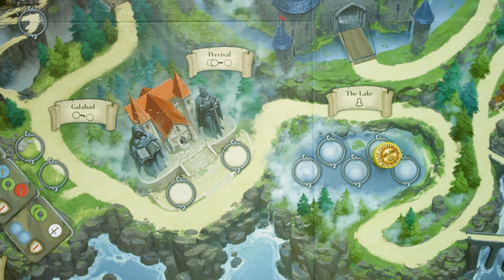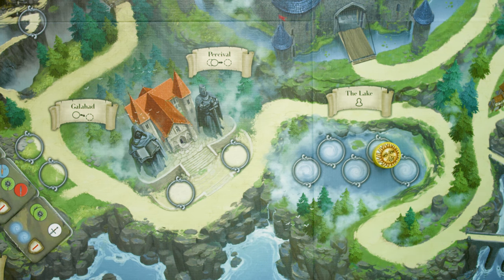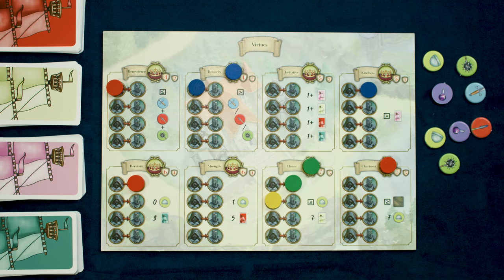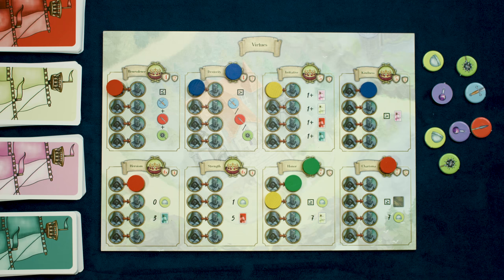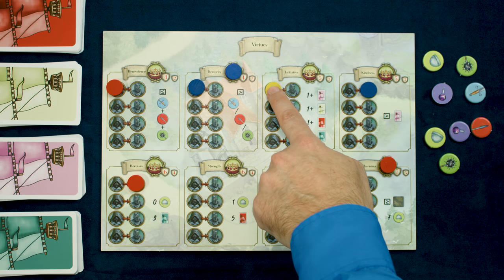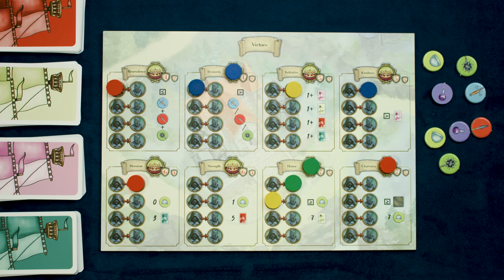The next two stops are Percival and Galahad. Percival allows you to learn a Knightly Virtue. However, there's a catch — you must have already started on the path of learning it by visiting Galahad, who is further along the path. Let me take you over to the Virtue Board to explain better how these work. The Virtue Board allows players to gain victory points for each Virtue, but only once per game. When they visit Galahad, they're going to place one of their discs in one of these Virtues in the Galahad spot. Then later when they visit Percival, it's going to allow them to pick one where they're at and slide it over, provided they meet the requirements printed on that particular Virtue.